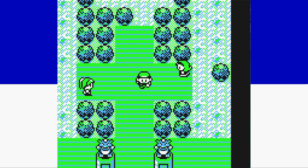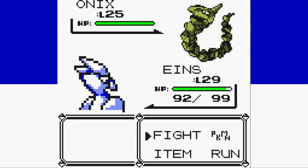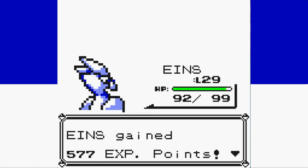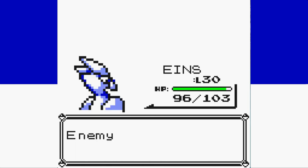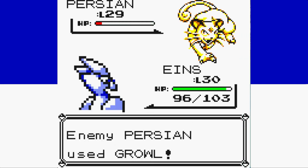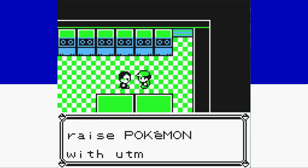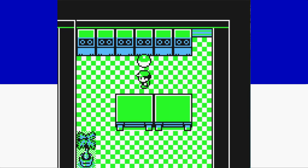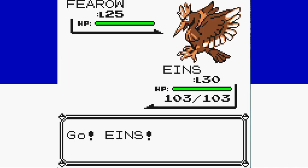Giovanni's team is also going to be pretty easy thanks to our typing. Onix is out first and is an easy one-shot with Bubble Beam, and Rhydon is also an easy one-shot with Bubble Beam. That brings out Persian, his last Pokemon, and his fancy cat goes for Screech on the first turn while Ice Beam brings it to red but doesn't get the KO. In the biggest surprise of the run so far, Giovanni decides to use Growl instead of a Guard Spec, and our Ice Beam finishes his cat off. It's well established he loves Guard Specs more than winning.